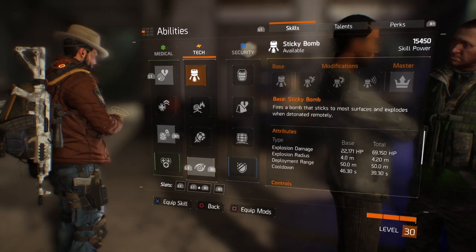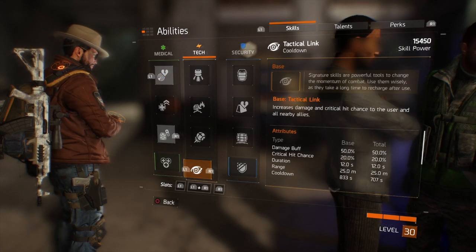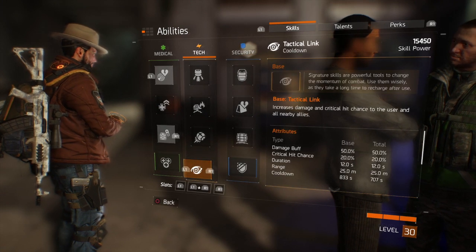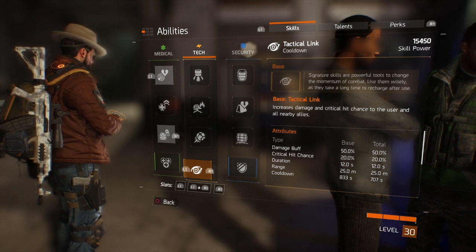Briefly on abilities — you can toggle these to L1 or R1 on PS4, or press L1 and R1 at the same time to get one of three supers. I like to use Tactical Link, which when you pop it is basically god mode — increased damage and critical hit chance for the user and nearby allies.